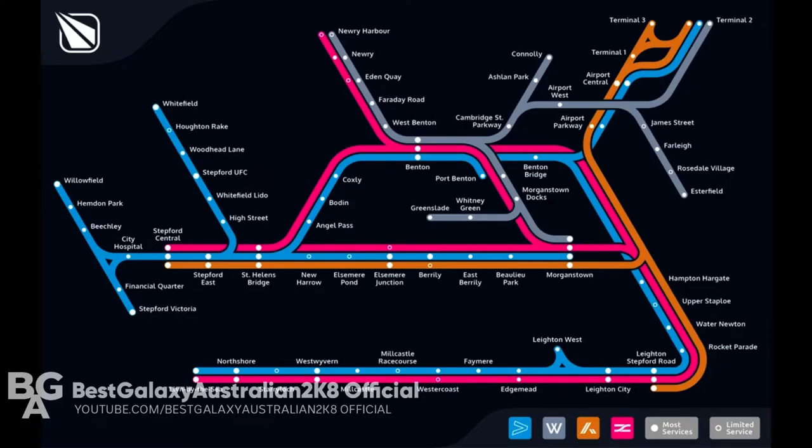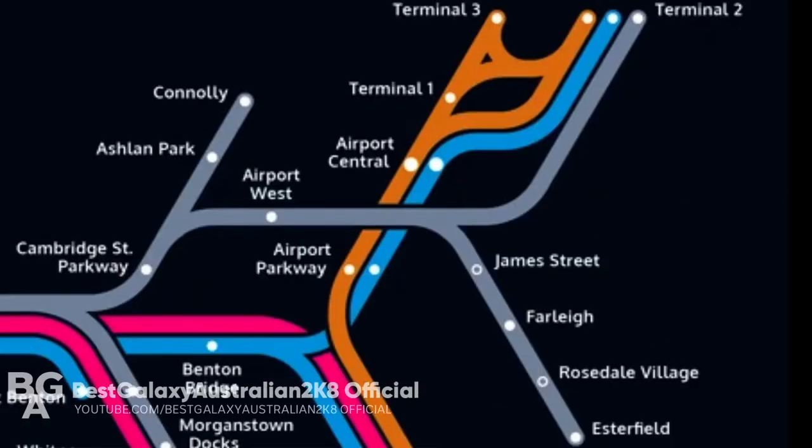Hello everyone, it's Best Galaxy here. Today we're going to look at the new map for SCR version 1.10. The Waterline is being extended to Airport Terminal 2, as well as extended Esterfield, Farley, and Rosedale Village, also known as the James Street extension.